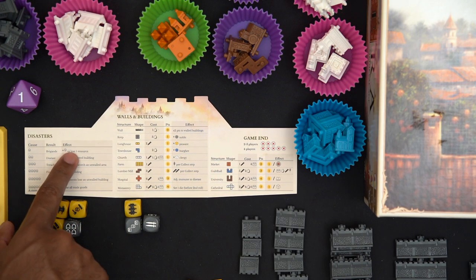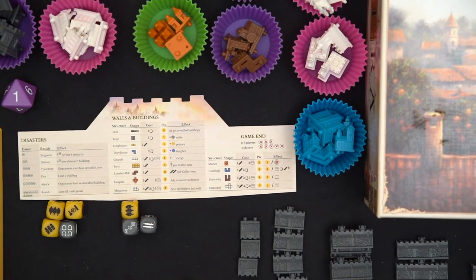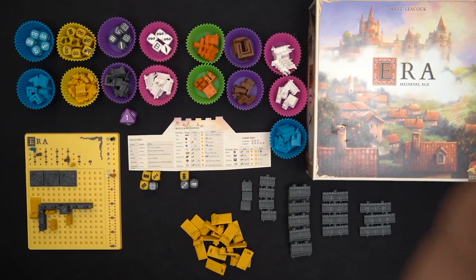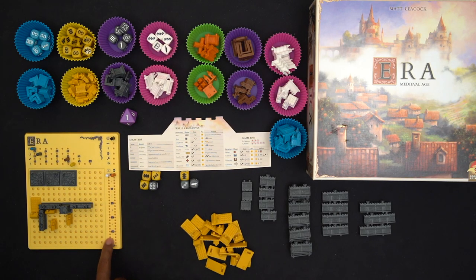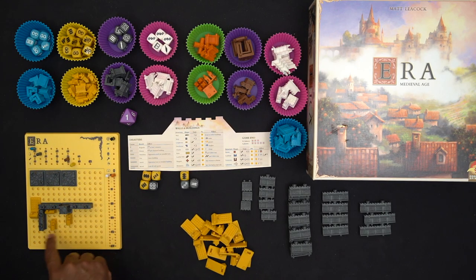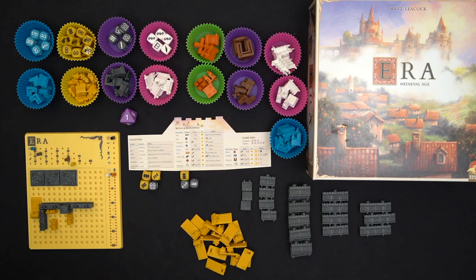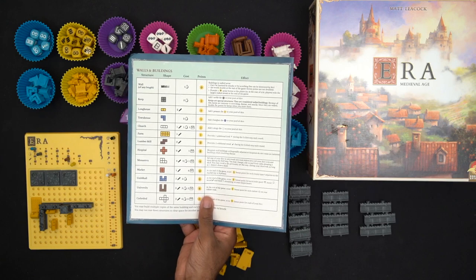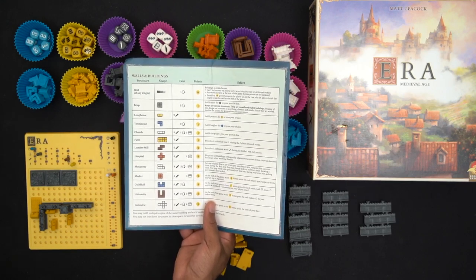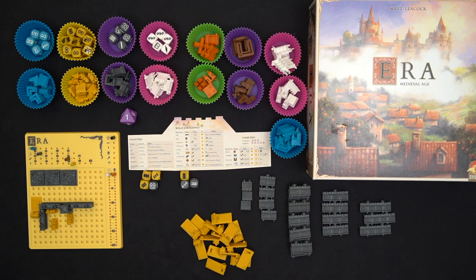On the victory point track, this side is negative points and this side is positive. My end-game score is based on how I built — I score double points for every building inside the walls. I don't have to wall everything completely, but everything inside will be worth double. Buildings have different values based roughly on size. There's a score sheet to tally up points at the end — walls are worth zero, cathedrals are worth five, and so on.